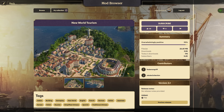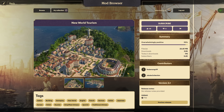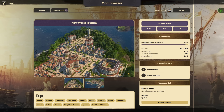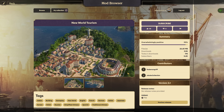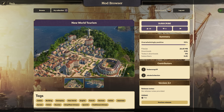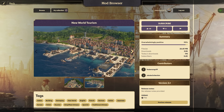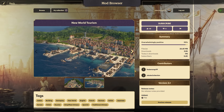Next up we have the New World Tourism mod by Tvenengriff and Jacob in a collaboration — a fantastic simple mod that brings the Tourist Season DLC into the New World. The New World kind of got the back seat for most of Anno 1800's life cycle until Season 4, when we got a lot of New World focused content. With New World Tourism, we can finally bring tourists into the region. It's a fully realized adaptation of the Tourist Season DLC with hotels, tourist moorings, bus stations, and all the stuff that goes with it.